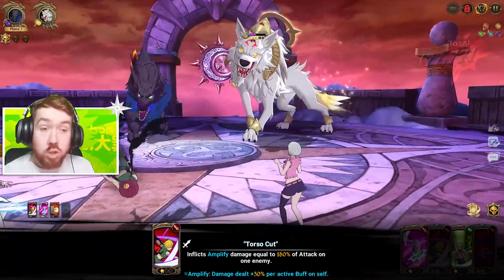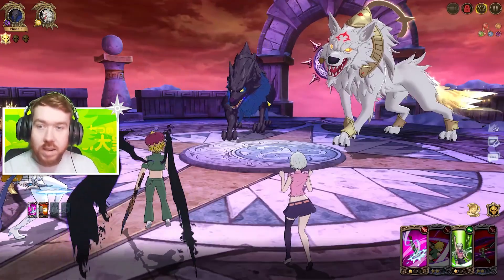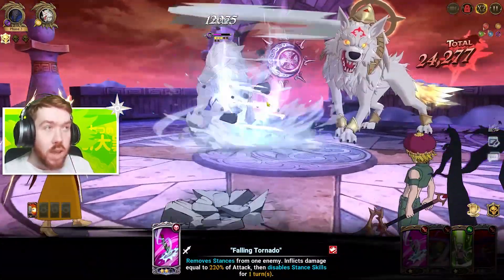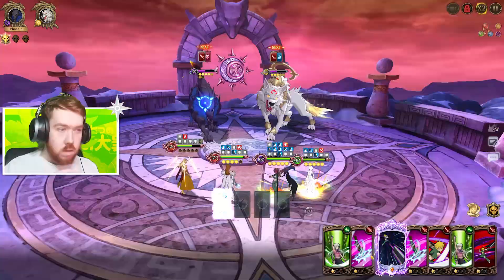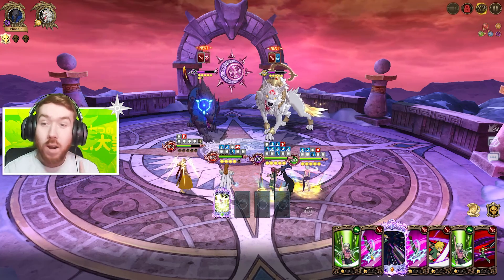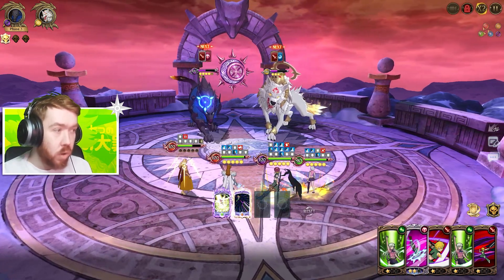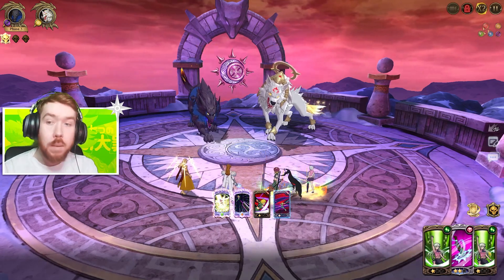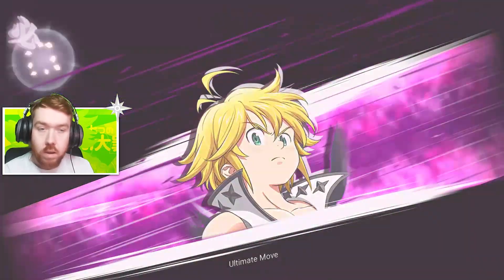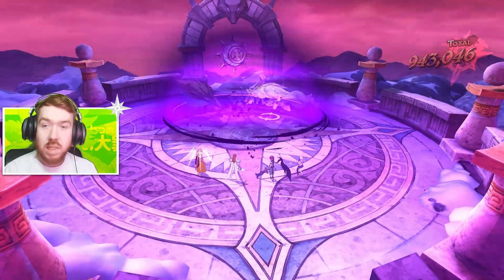Look at that — we almost one-shotted her in tier one. You can see the difference now. It can feel harder in some ways but also a lot easier, because now you probably only need a melee ultimate to one-shot the whole team. Max HP — super easy. We've only attacked the boss once and it's already at low health. This should kill it. There's no damage cap now, so you can easily kill the bosses very quickly.